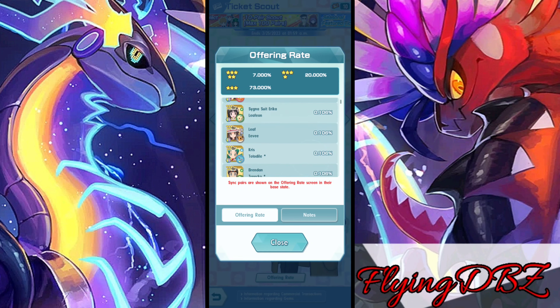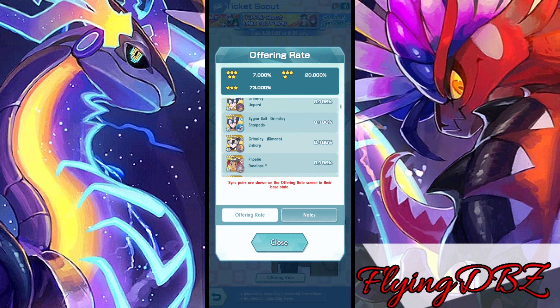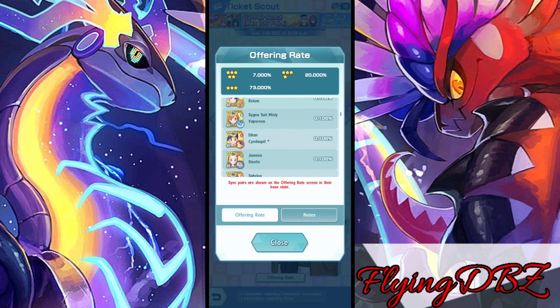First up, Sygna Suit Erica and Leafeon — I still need to get them to five out of five. I think I'm one away from getting the five out of five. Everyone else here I have at five out of five. Sygna Suit Misty and Vaporeon I think I have at two out of five, so getting another copy of them would be nice because I want to try to get all my sync pairs to five out of five.